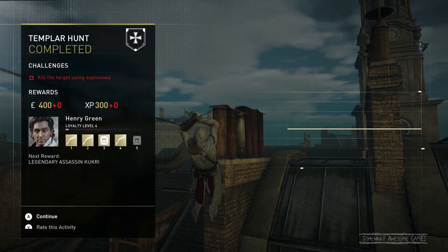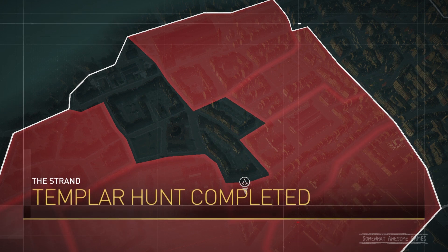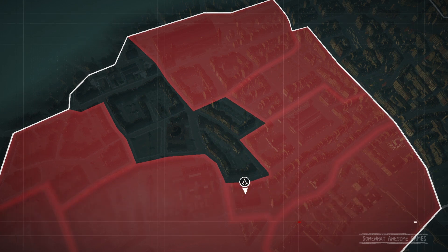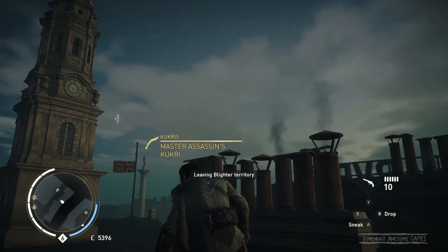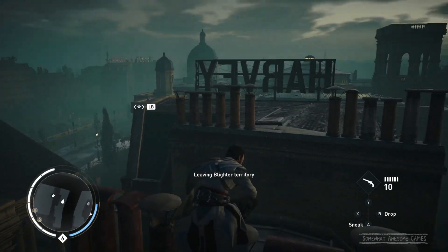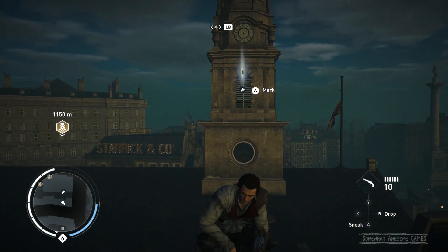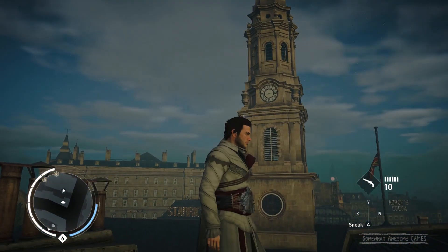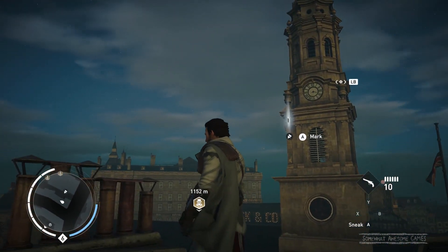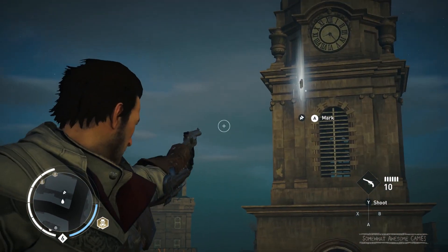We unlocked the master assassin's kukri because we are a master assassin! We tackled this difficult area even though it's a little bit out of our league - we handled it well. Zipline baby, that's where it's at. I saw something there, I want that. Can I get that? I'm gonna have to get from here. They made these a little tricky to get because of the zipline - you gotta use your zipline, man.